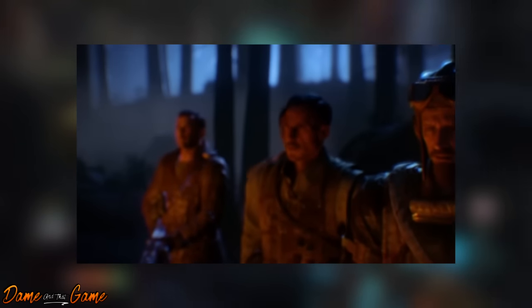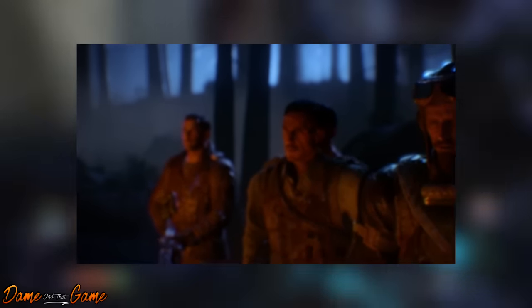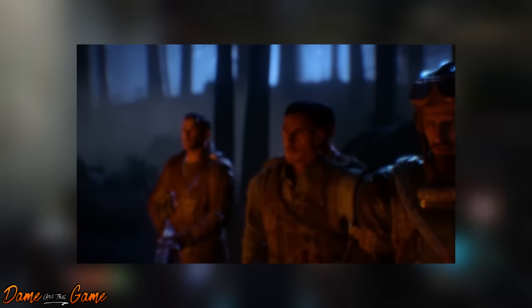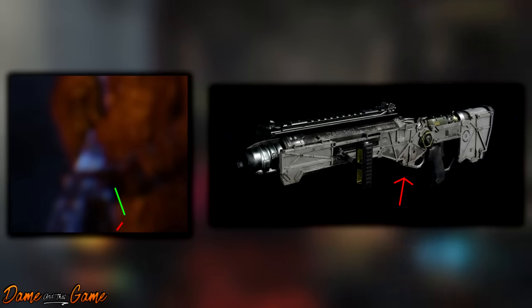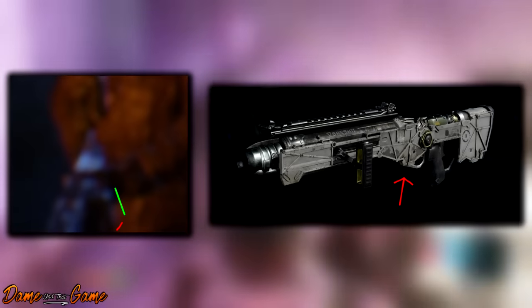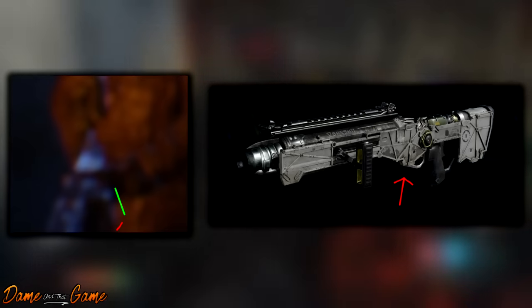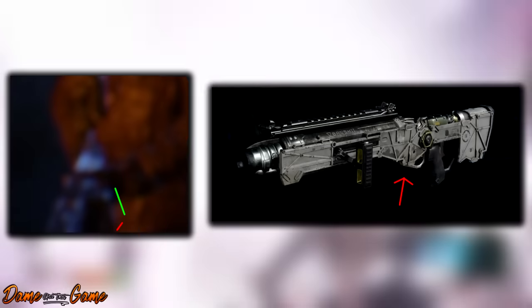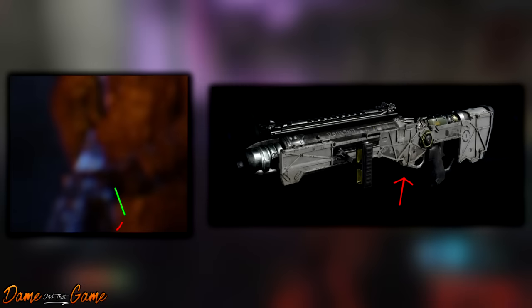Now we're going to look at guns from past Black Ops titles with the biggest resemblance. At the end of this video I'll show you a gun that is a spitting image of the one in the trailer — something iconic to the Call of Duty franchise. First, another gun people keep mentioning: the Banshee. The Banshee looks nothing like it — it looks more like a futuristic gun compared to what's in the Dr. Monty trailer. Banshee debunked.